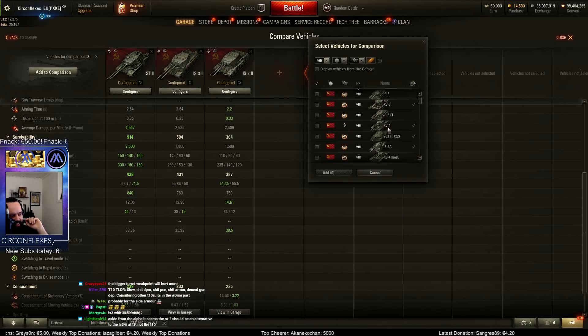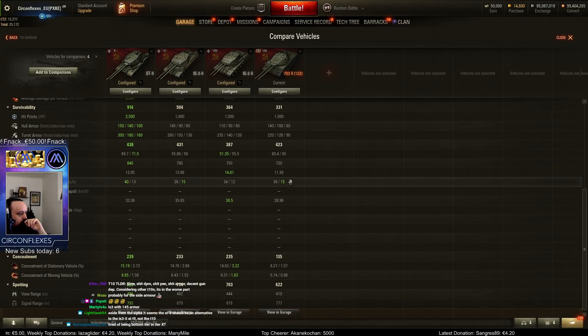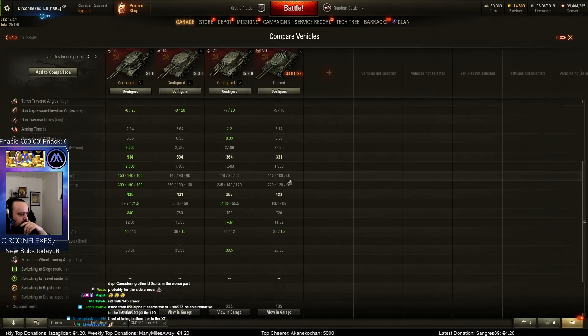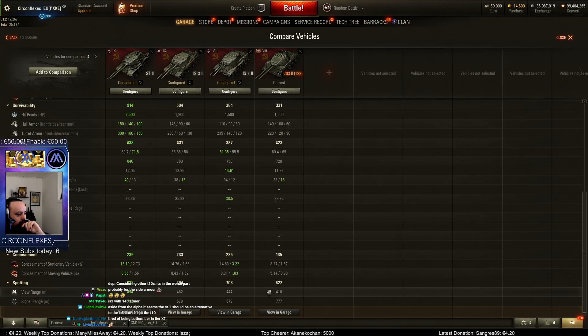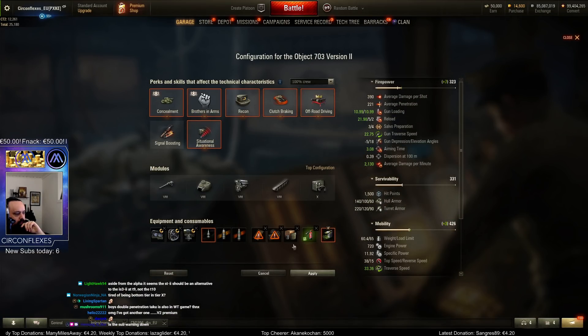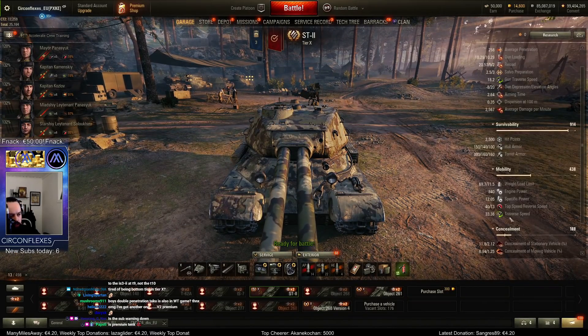It's just so crazy that this thing has 100mm hull but the premium has the best hull tier-for-tier. Let's just play the tier 10 for a couple games and then do some more comparing. Tier 10, let's go. The sub alerts and all that stuff is off until we're done with the test server, so I can put it on YouTube without 7 million sub alerts.